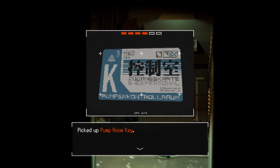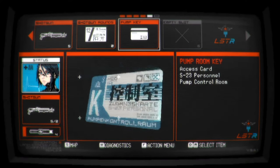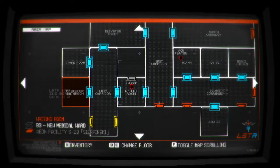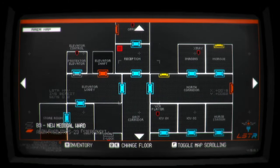But yeah, free inventory - now we can take this. Anything on the back? No. Where was the pump room? Past the morgue was the fire key, so it's not that one. It's either one of these two or that one.